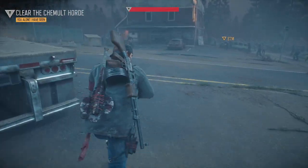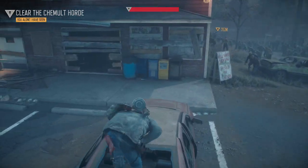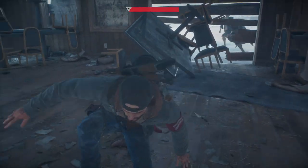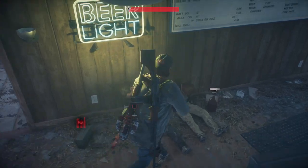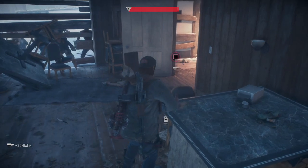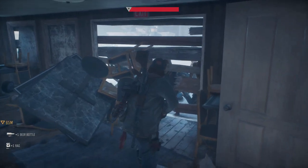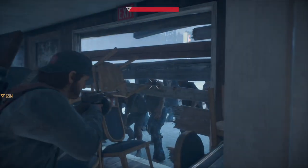It doesn't matter if they catch you or not. Once we go underneath here, you are going to see all the debris fall and block our way out. The horde cannot get in here at all. There's some more supplies for the napalm molotov, so you can just sit right at that door and keep shooting each individual one until they are all dead. They cannot get in here at all.